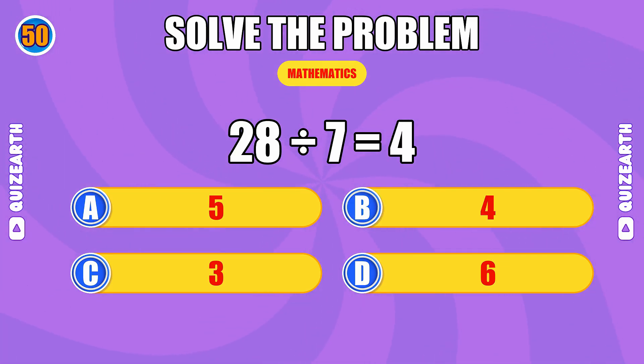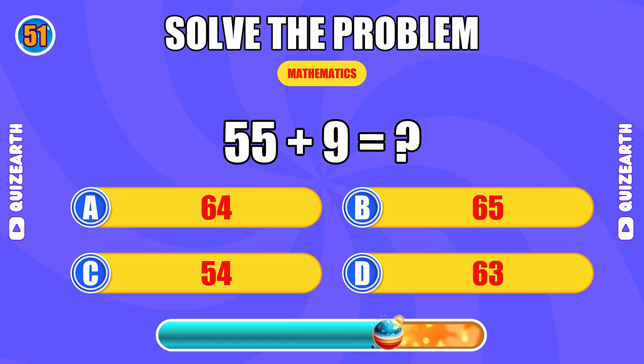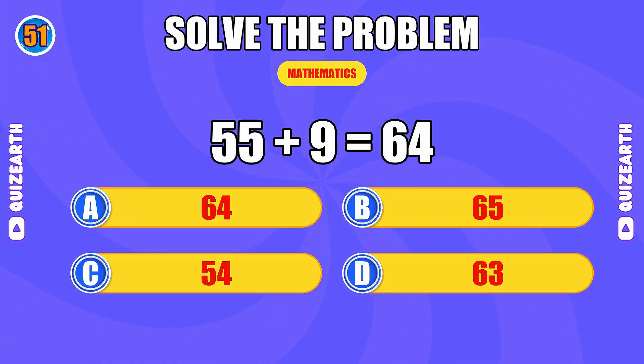How much is 28 divided by 7? Elite performance, the answer is 4. What do you get when you add 55 and 9? Absolutely electric, the answer is 64.